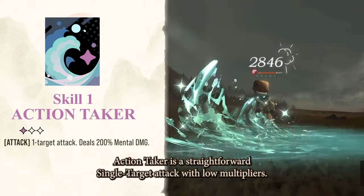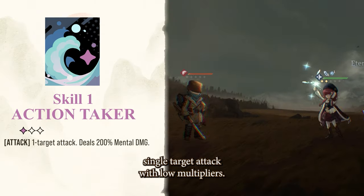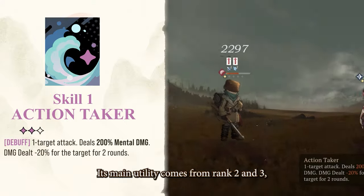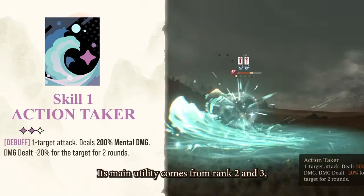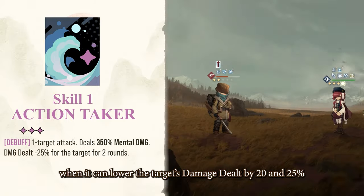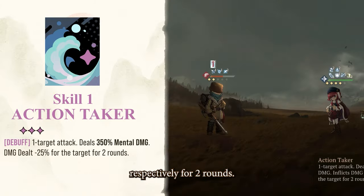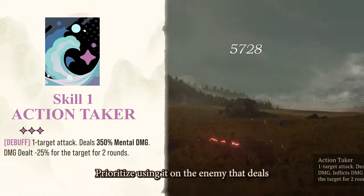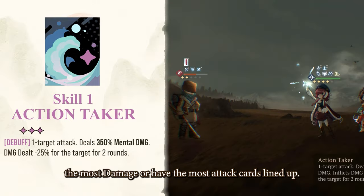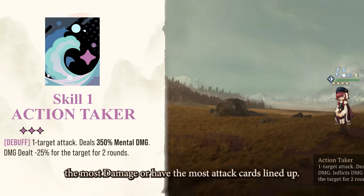Action Taker is a straightforward single-target attack with low multipliers. Its main utility comes from rank 2 and rank 3, when it can lower the target's damage dealt by 20% and 25% respectively for 2 rounds. Prioritize using it on enemies that deal the most damage or have the most attack cards lined up.